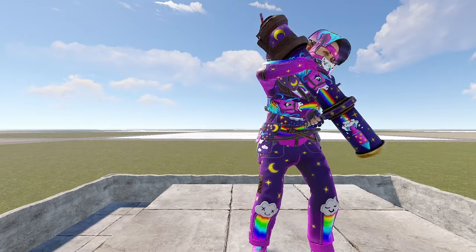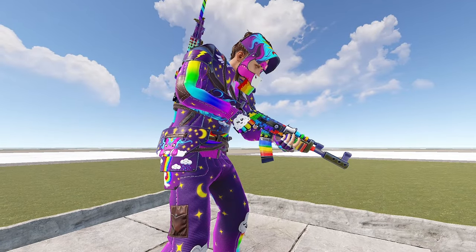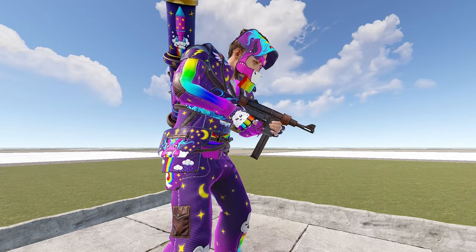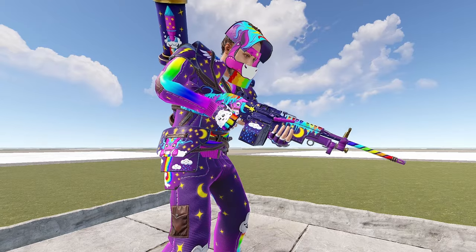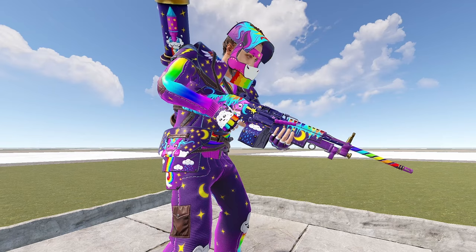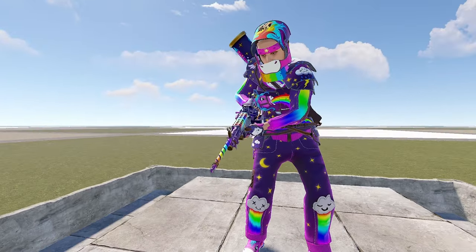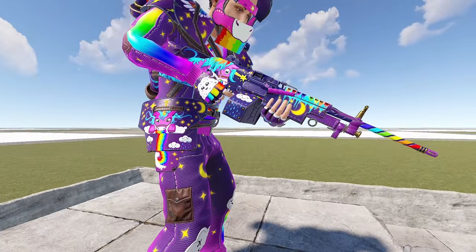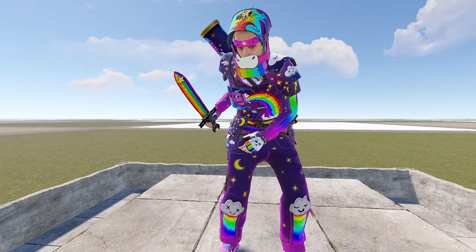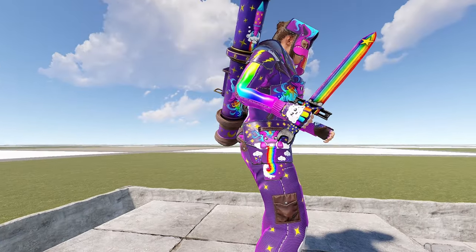The rainbow pony set comes with a rocket launcher, a sword, and a bow. Two different AKs — the rainbow AK and the rainbow pony AK — the rainbow pony crossbow, the SAR, a custom SMG, and an M249. For placeables, it comes with a garage door, a pickaxe, a hatchet, a rock skin, two different sheet metal doors, a furnace, and a wood double door. All for $86. So if you like bright vibrant colors and you're okay with the rainbow pony theme, at $86 this is the most complete set — with everything you need: rocks, doors, tools, weapons, full metal.